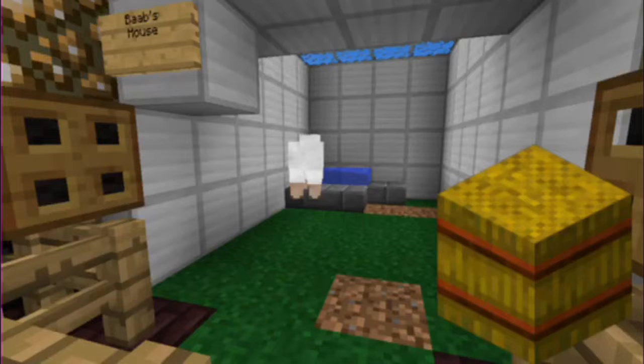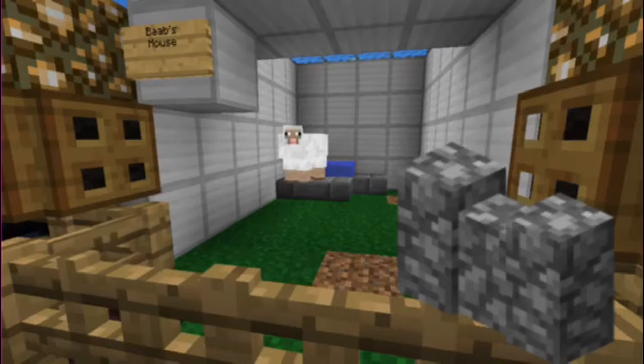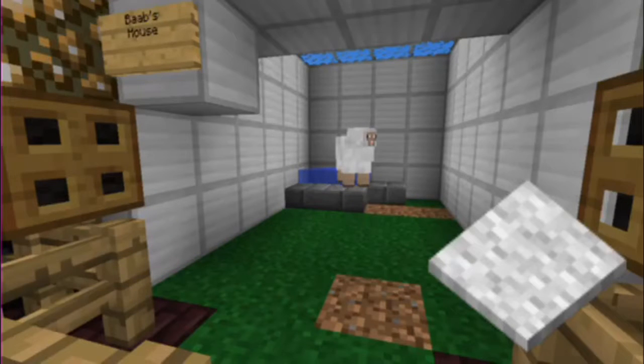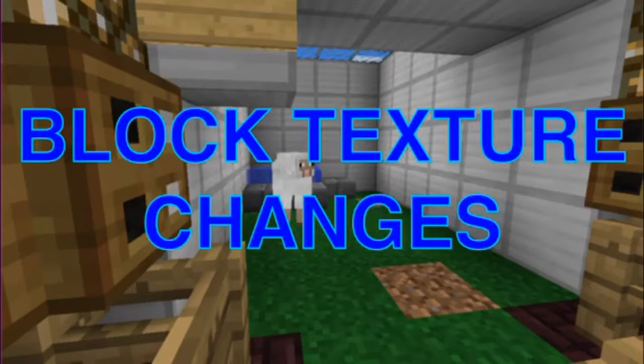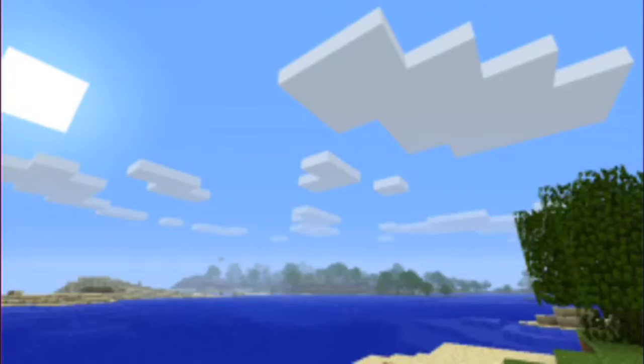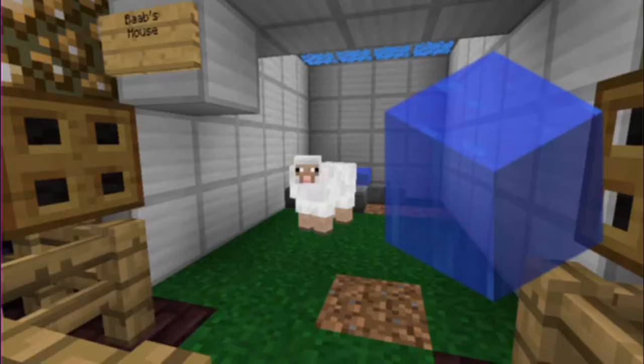Hay bales are added but no horses. Stone fences and mossy cobblestone fences are added. 3D clouds are coming, and they say the water texture has been changed.